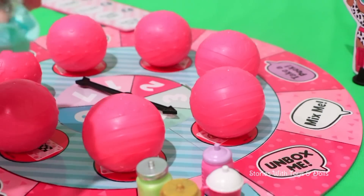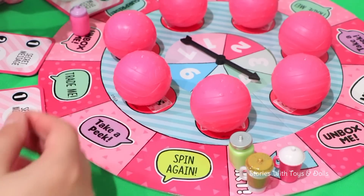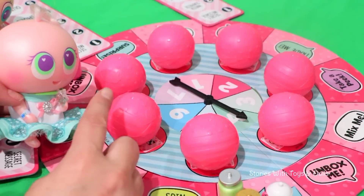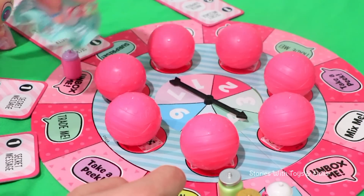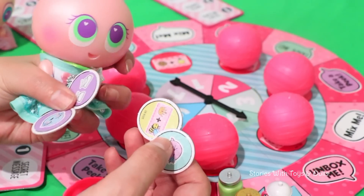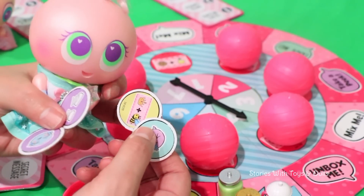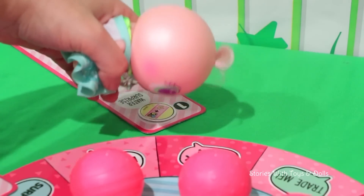Four! One, two, three, four! Unbox me! Yay! Fosfi, you can open one of these balls and get one of the tokens that are inside! This one! To start in order, I want to get the secret message! Ooh, Fosfi started well because she already has the secret message!